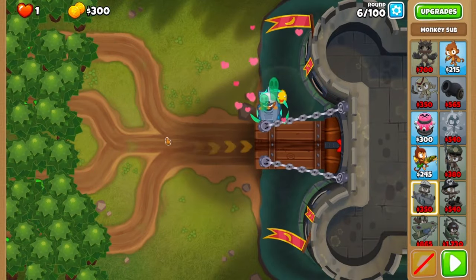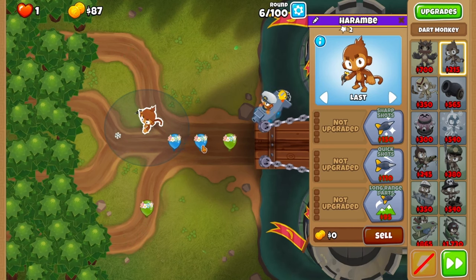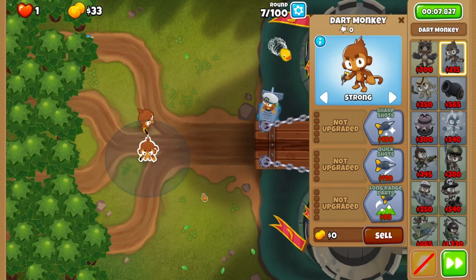We need to do a little bit of micro at the start. Place your sub here and your dart here and set it to last. Beat the green bloons and then switch your dart to strong. After round 6, grab another dart on strong.